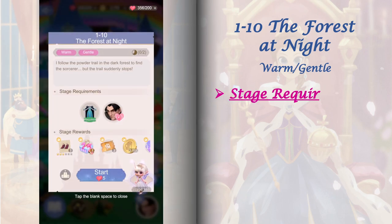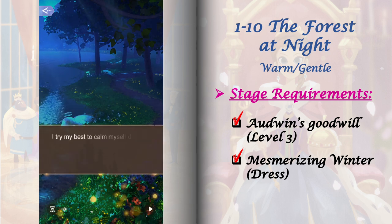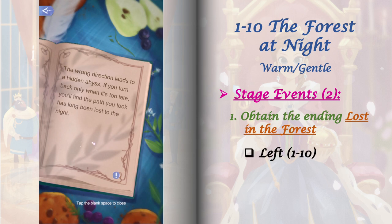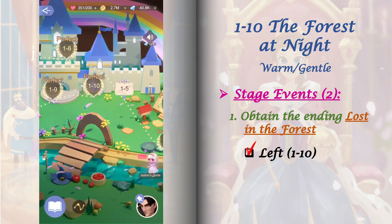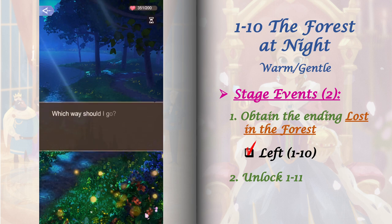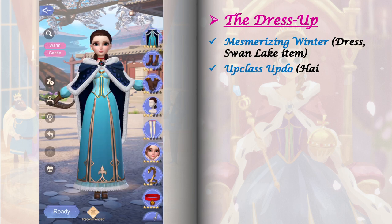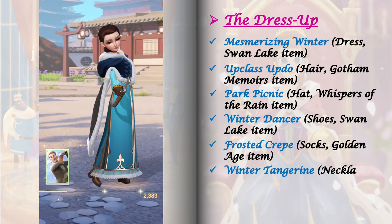Stage 1-10 requires Aldo's goodwill raised to level 3. We also need to craft the Mesmerizing Winter dress — its blueprint can be obtained by getting a perfect score in stage 1-9. This stage has 2 stage events. To get the first one, obtain the ending Lost in the Forest by selecting 'left' from the choices. To get the second stage event and unlock stage 1-11, replay 1-10 and select 'right.' For the dress up, I included a 4-star level 4 Cooling Gentle Cat, and for the relic I used Davis level 36.